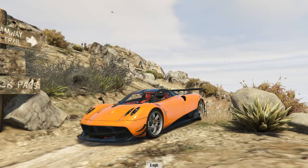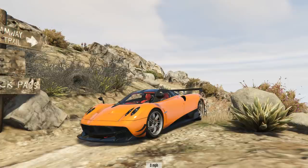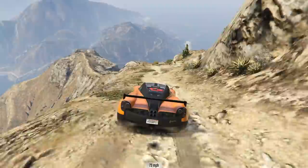Our final vehicle for today is the Pagani Wara - another really, really cool model. This one replaces the Osiris. The hikers were really determined to get on camera today. There are various mods for it as well - we can have a silly wing and splitters and so on. Now this car stands a good chance of going very, very quickly - the supercars always do. We can get a nice flamethrower going from the Wara.